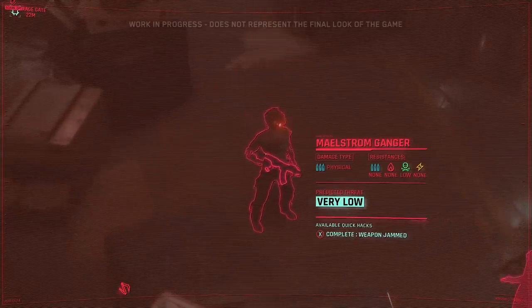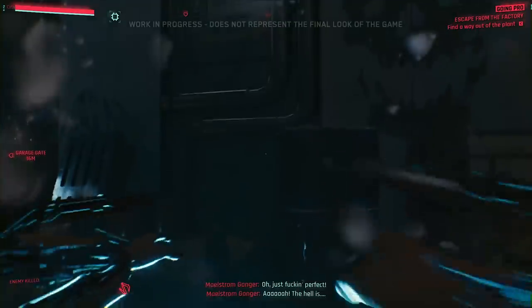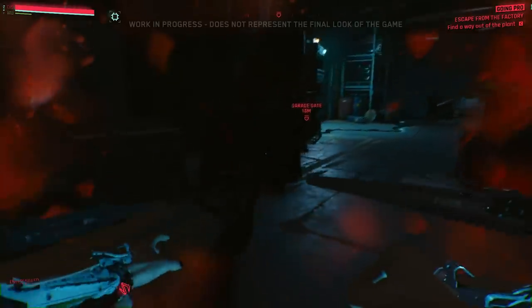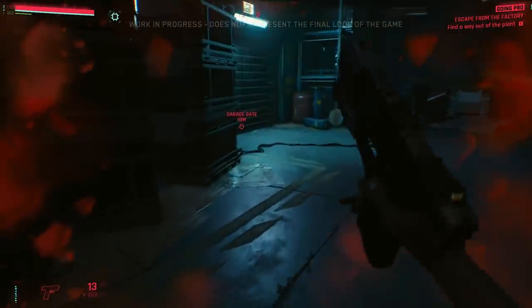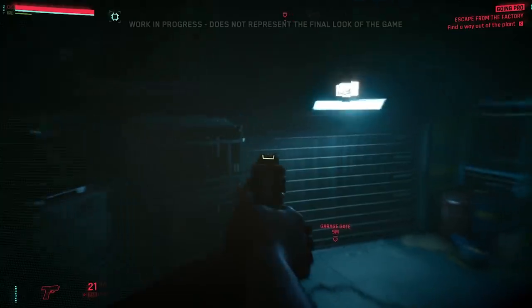The Quick Hack works — the ganger is having a problem with his weapon. Some of you might recognize these mantis blades. We can also double jump and bounce off walls, which makes us a very agile, fast solo.